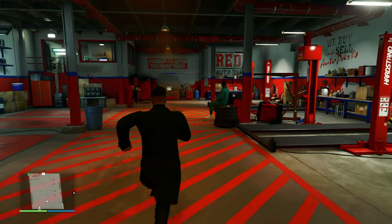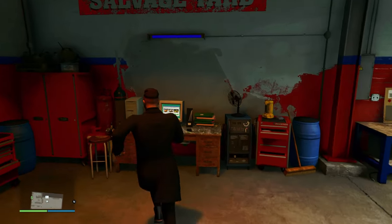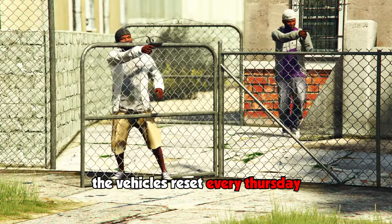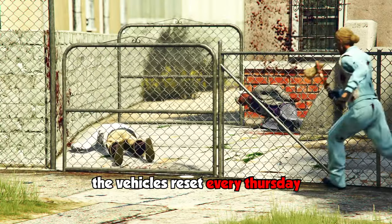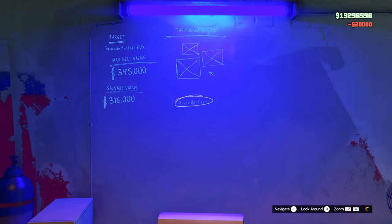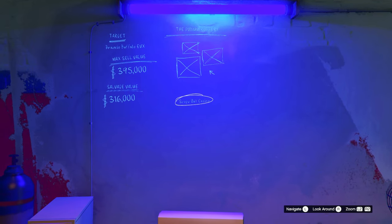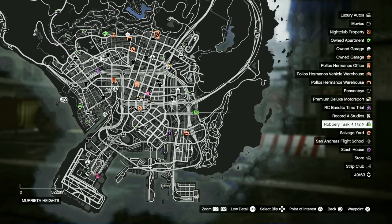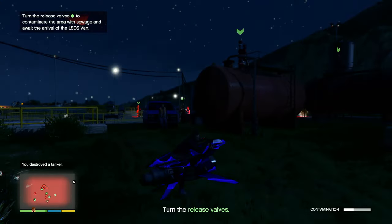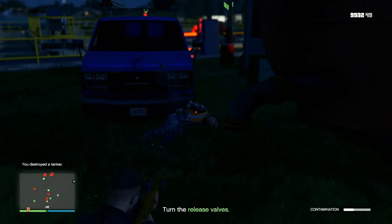Now for the main way to make money with the salvage yard - the salvage yard robberies. Come over to the old computer, press right on your d-pad, and pick from any of the three vehicles shown. The vehicles reset every single Thursday, so keep that in mind. Once you select a vehicle to rob, you'll see the planning wall where you can start up the scope out mission for the robbery. After that you'll be able to start the planning work missions, and there are also a few task missions scattered around the map that need to be done before the robbery finale.